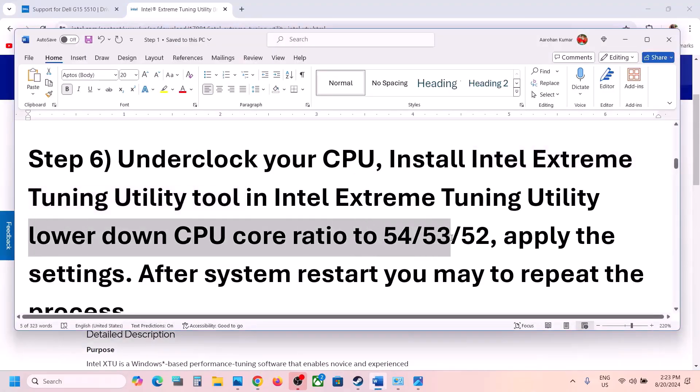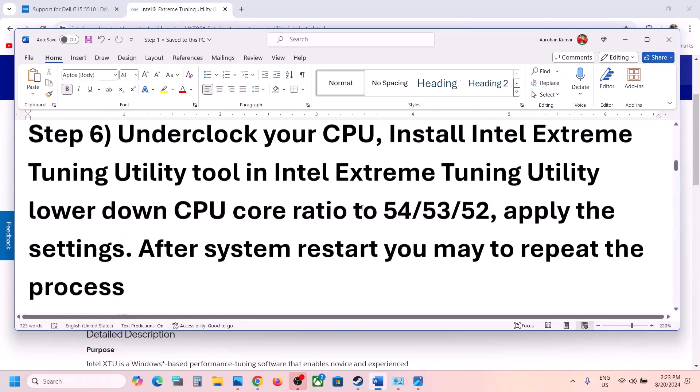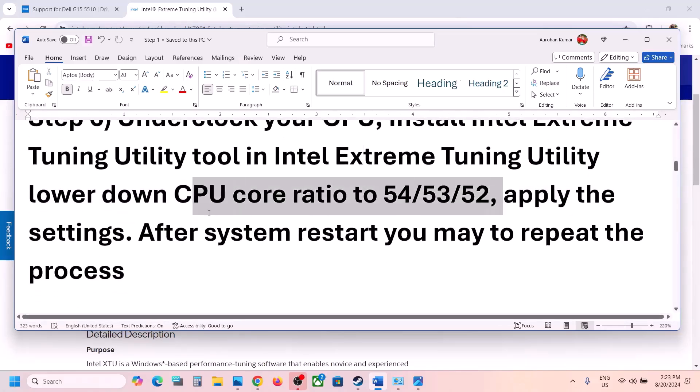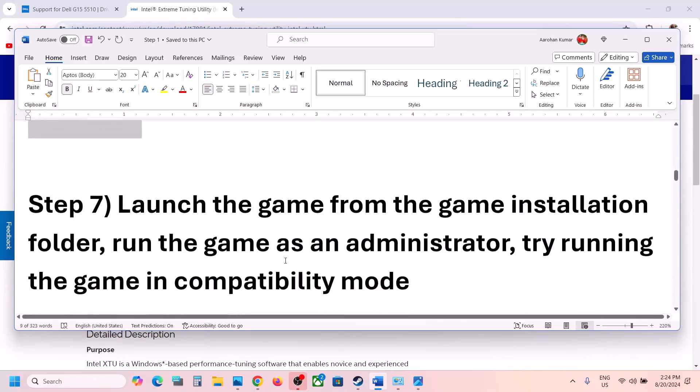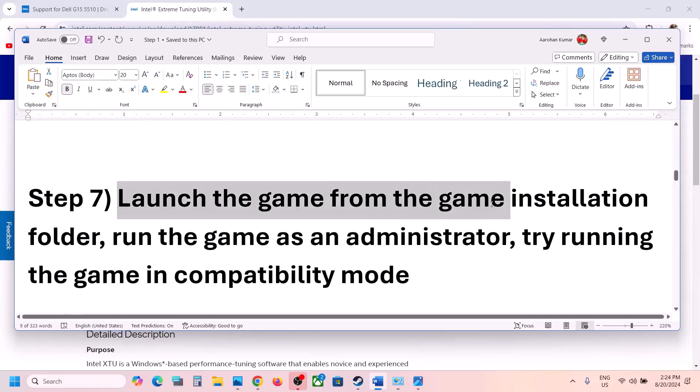Lower the CPU core ratio to 54, or maybe 53 or 52 — this has worked for a few players, so it might work for you. Note that when you apply the settings, you may need to redo this every time you restart the computer. Then launch the game and check.